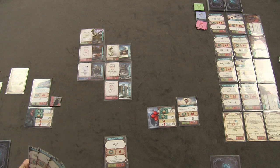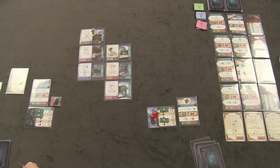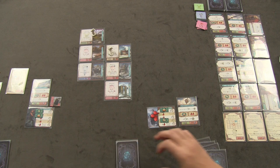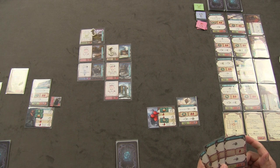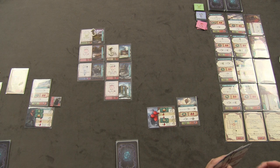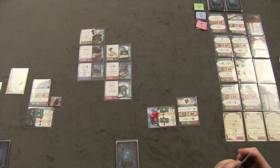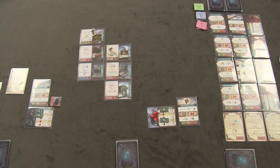Anthony ends his turn with three wounds, so he draws up to four cards. His rest ability at this location lets him draw a card and exchange a card from his hand for one of equal or lower value from the offer. He doesn't have strong cards in hand to make that trade worthwhile.